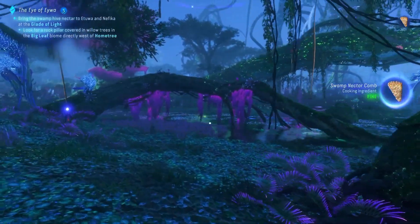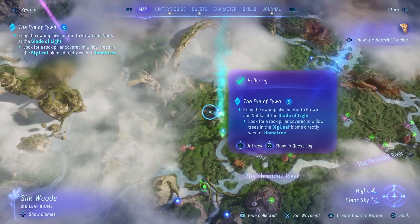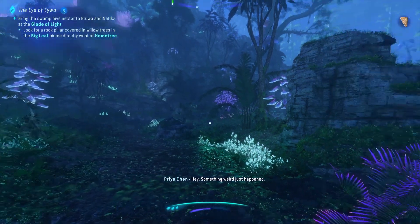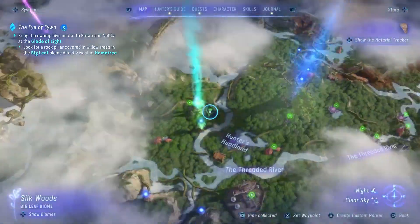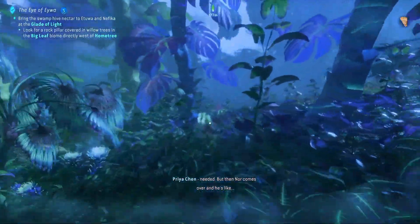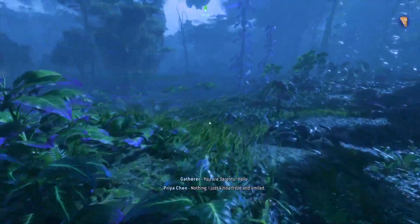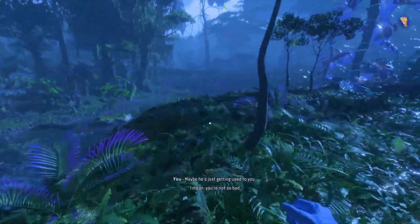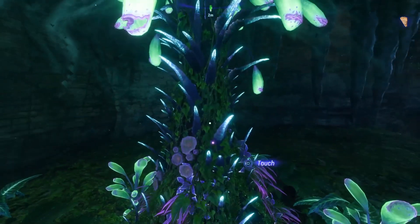Bring it to the Glade of Light — I've already been there, perfect. I'm going to go to the Glade of Light but then go down to that Bellsprig and then go back. Unless it forces me into a cutscene. A conversation plays — someone mentions doing maintenance, the filtration system has them on edge. Nora comes over and helps reach something. It's been really helpful lately, even to humans. Maybe he's just getting used to you — you're not so bad. Anyway, I'd better go — call if you need anything. Now I can get my health increase.